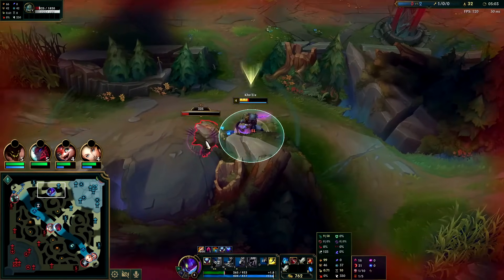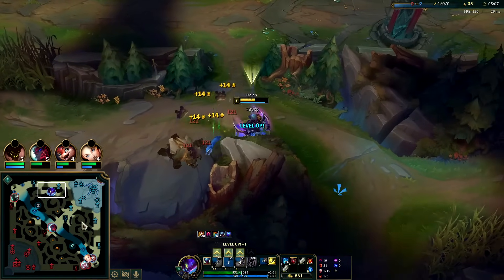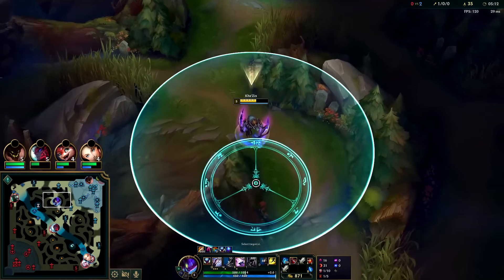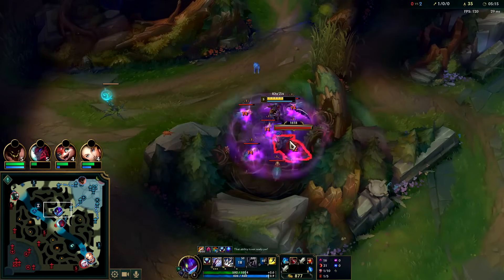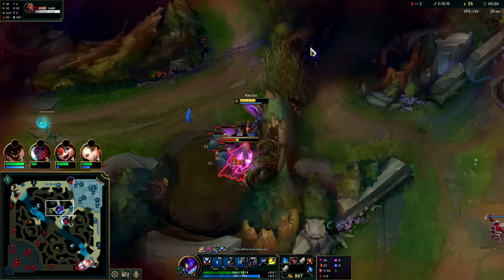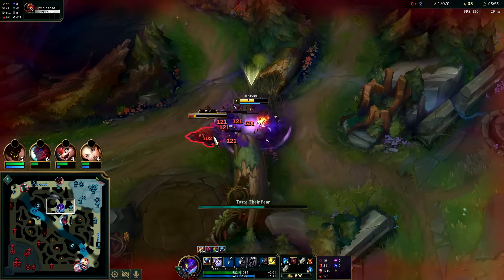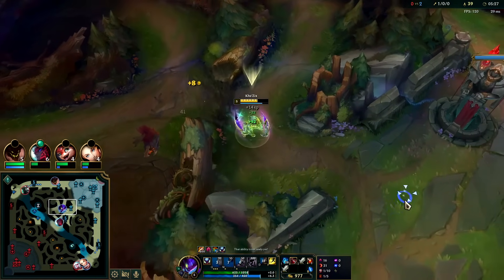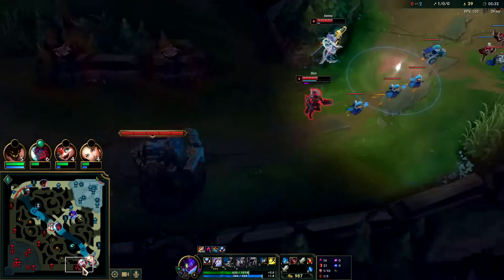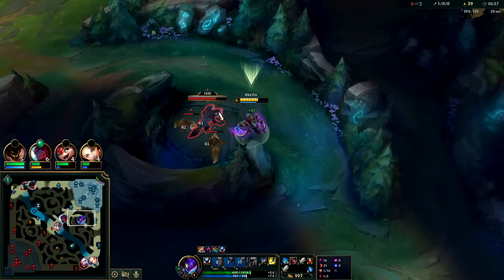Kha'Zix auto range 125 is kind of trash, his Q range is pretty decent though — I think it's probably like 200, maybe 250. You don't use your E too much when you're farming for the damage — you just use it to get there faster. Just make sure the enemy's not in the area. If you think they could be, I wouldn't do it because it's a long cooldown. If there's a strong reason they're going to be in the bush or something, hold on to E.